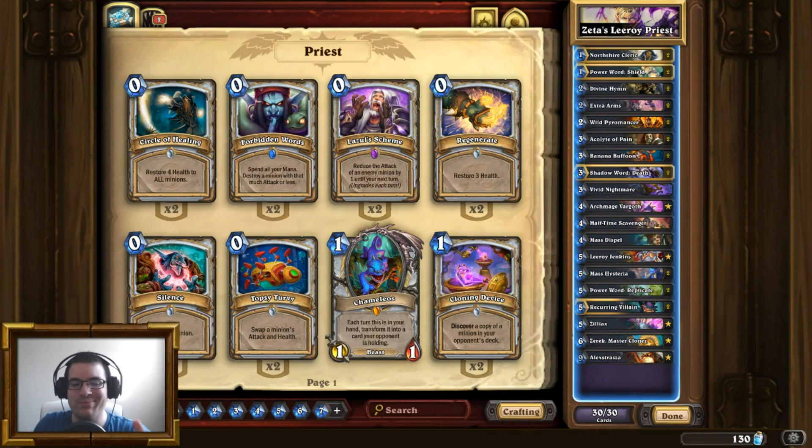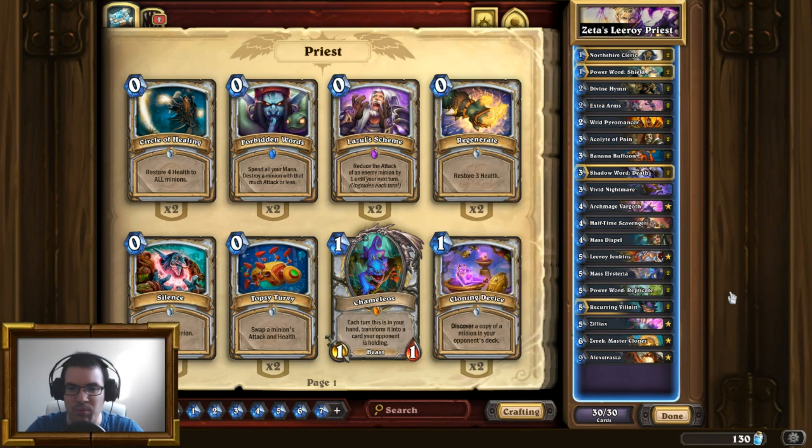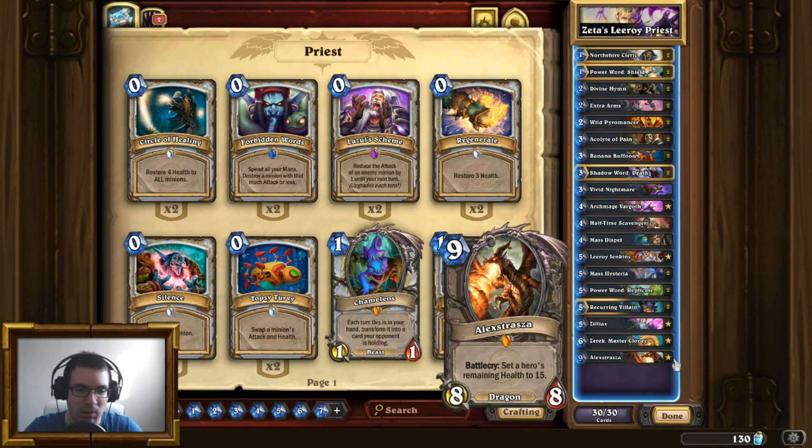Hey, what up legends, how's it going? Today for our daily deck showcase we're going to be playing a pretty spicy priest deck that was created by the one and only Zetalot. It is quite unique in the sense that it utilizes Leroy as the main source of damage. We're going to duplicate him, buff him, and that's going to be a pretty neat finisher.